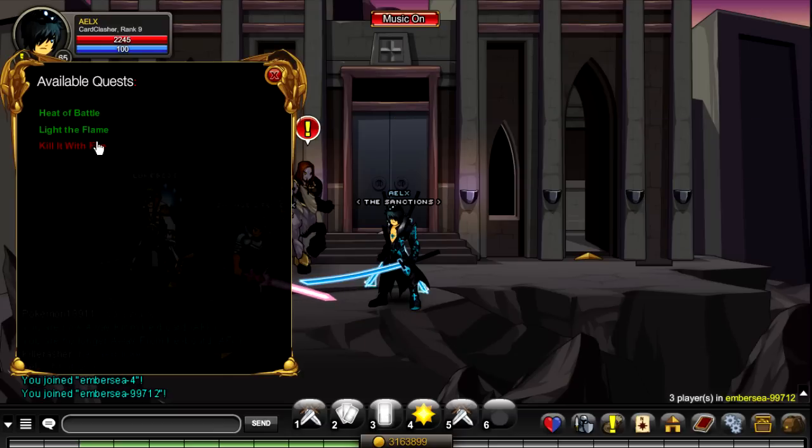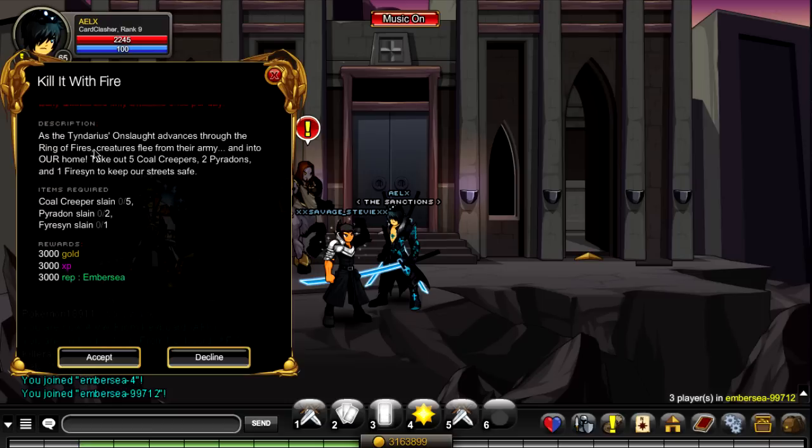So first off, we'll get started. One of the first quests you guys see here is from this NPC. One of them is called Killed with Fire. It's a daily quest worth 3000 reputation, and you can only do it once per day.